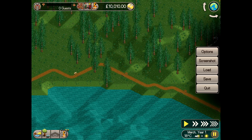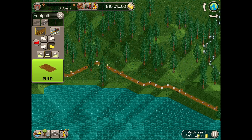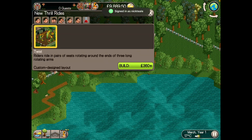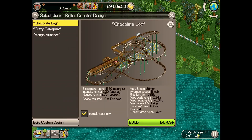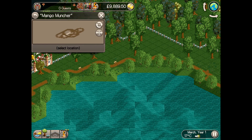You could opt to delete a lot of the path here to earn some extra cash, but I'm going to leave it in case I want to use it later on. The max loan amount here is £50,000, so I'll be able to build a lot without needing the funds from removing the path. Ride time now — I want to start with a ride from each category to get the park ready to be opened.